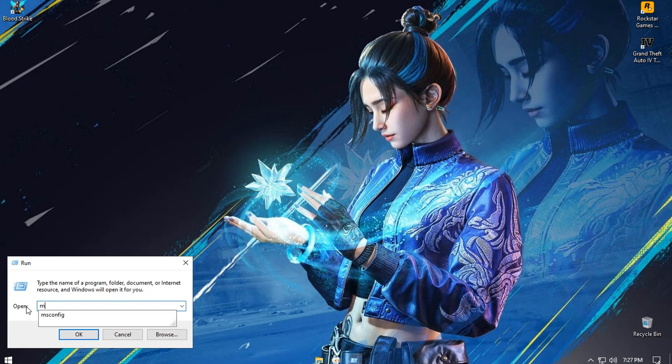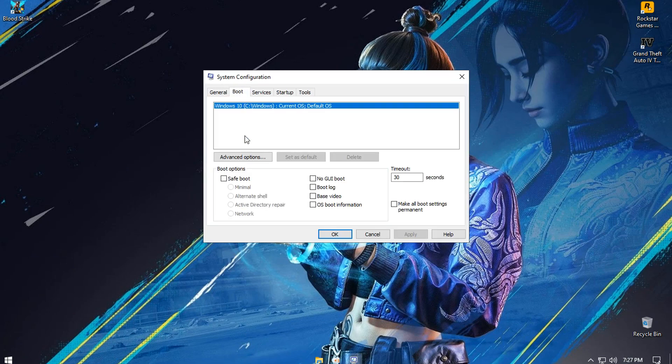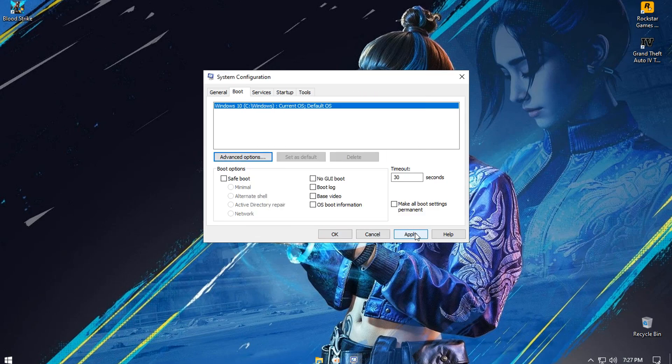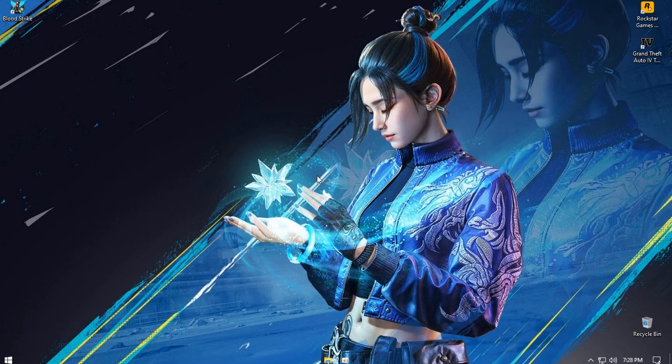Open the Run dialog and type 'msconfig'. Open this option and set the highest core number you have. Then click Apply and then OK. When the explanation ends, restart the PC.